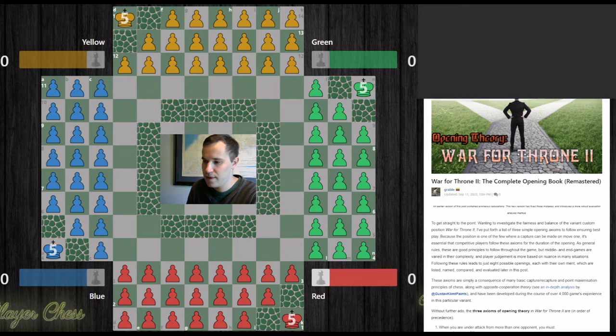The openings I'm going to present stem from three basic principles — I call them the axioms of opening theory for War for Throne. Before presenting them, I want to explain where they come from. It's mostly logic and common sense when it comes to playing chess: things like if a piece is captured it's good to recapture, or if there's an undefended piece you should take it.